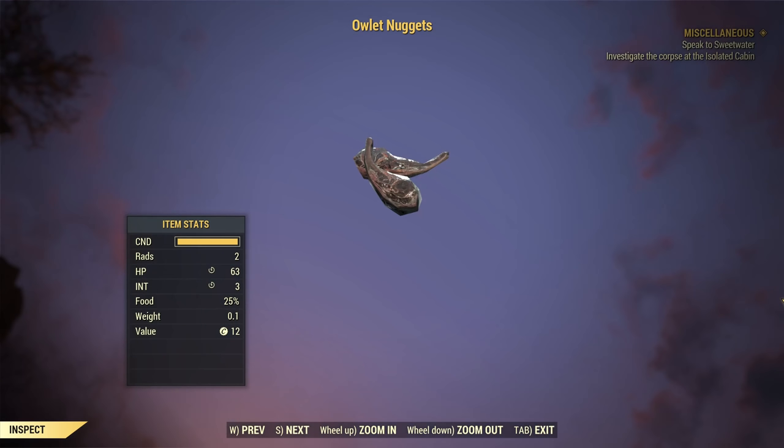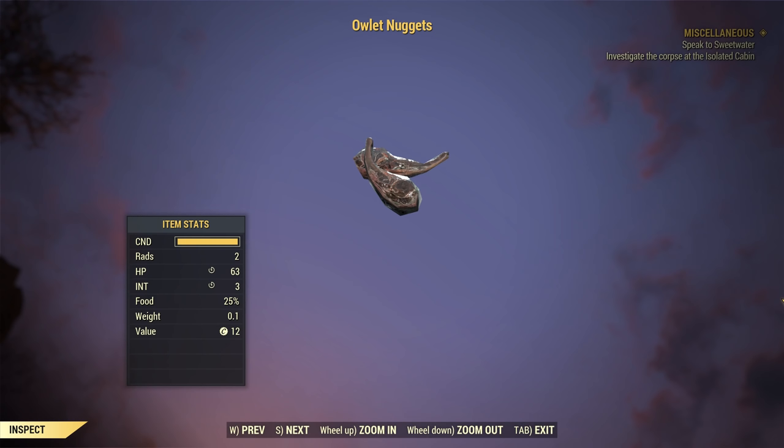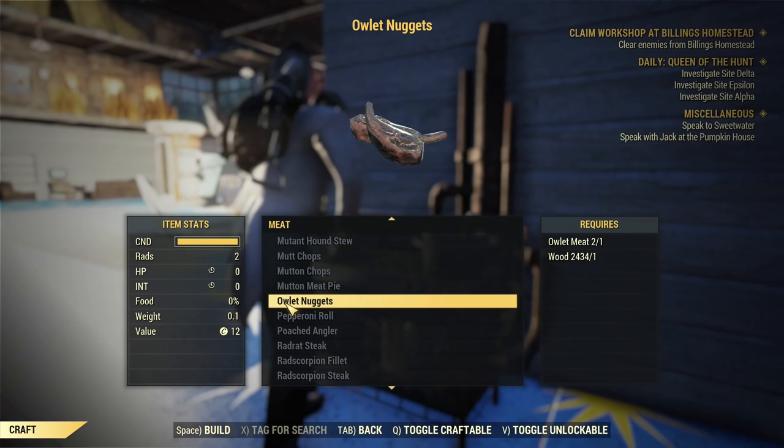In the case of my herbivore character it doesn't give any benefits, but on my carnivore character it gives one Intelligence base that can be boosted up to plus three Intelligence with all the other perks. It's not especially powerful — it's basically a collectible to unlock a plan, but without doing it you are missing one recipe.